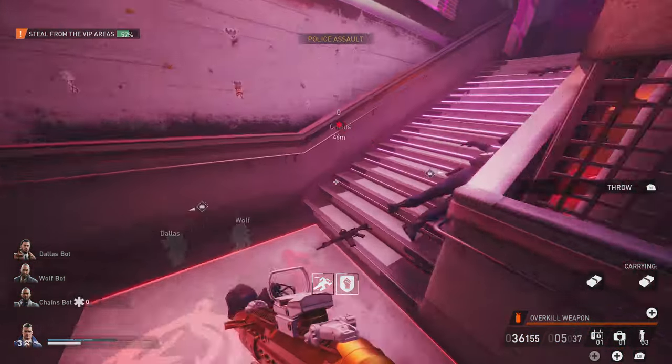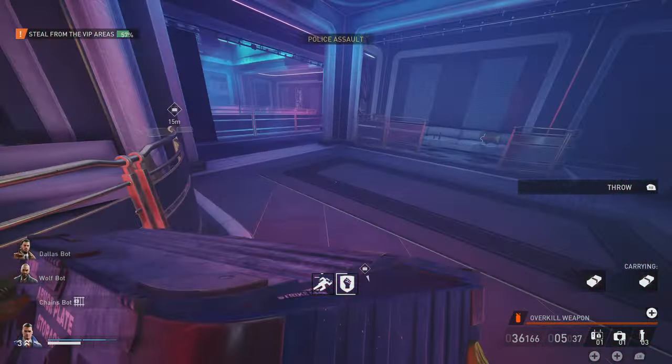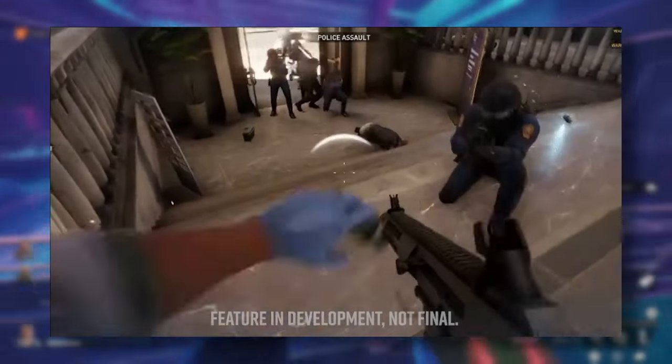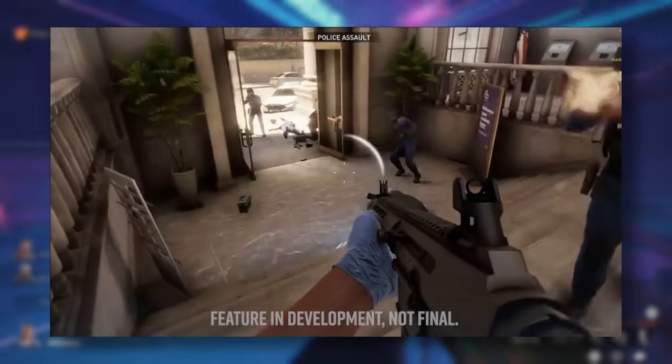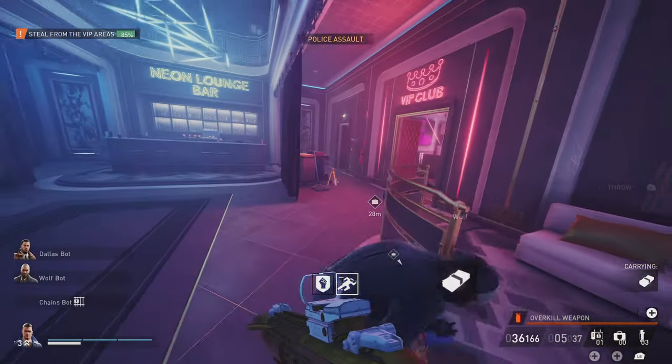When thrown, it sends out 3 bursts of electricity which can chain between enemies and civilians. It stuns enemies for 1 second and then slows them for 3 seconds. In the clip provided by the blog, we can see it arc through a hostage and then hit 2 enemies, showing us a rough outline of the distance that these arcs will jump.